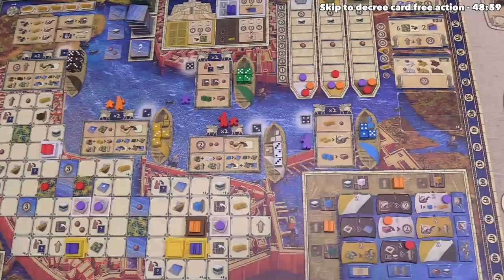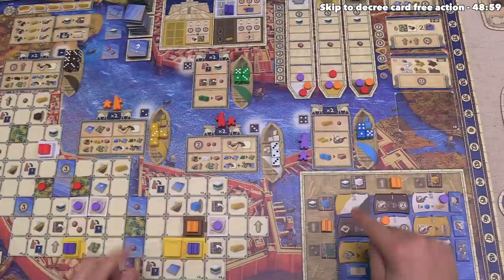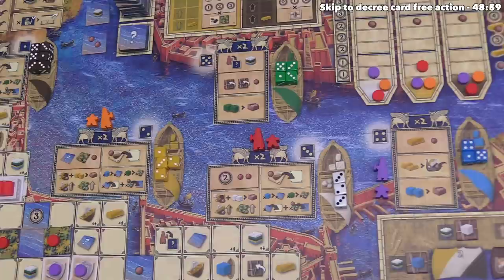We finish our second action and finish our turn by sending our assistant to our architect in district four. I want to point out that crate refresh icons show up in many different spots on the board, including in the districts and at various locations that let you take resources from the supply.